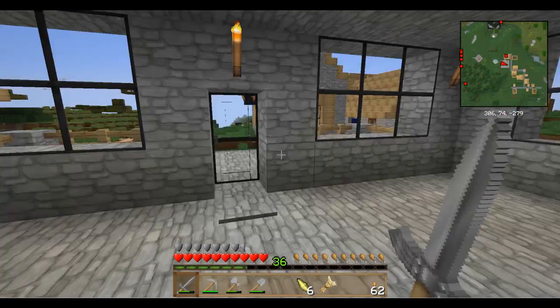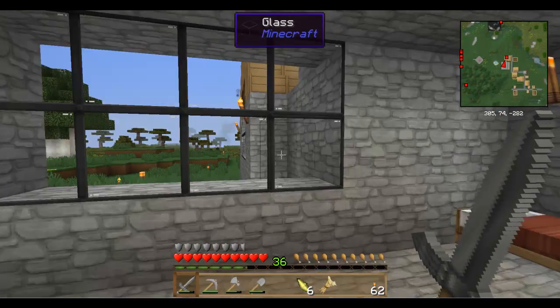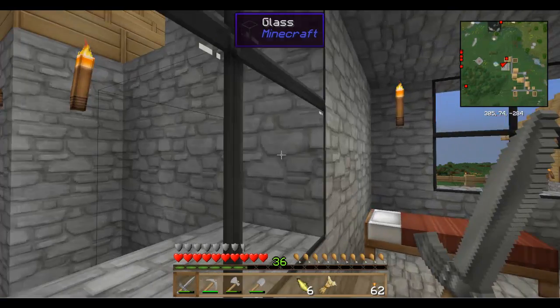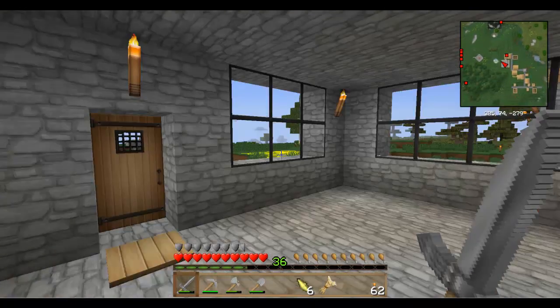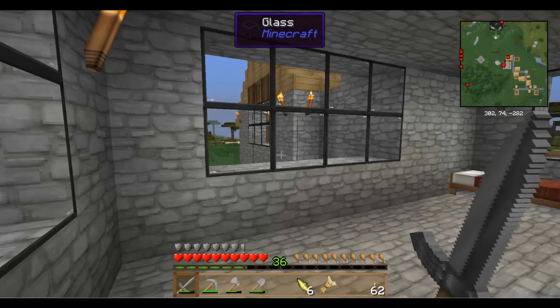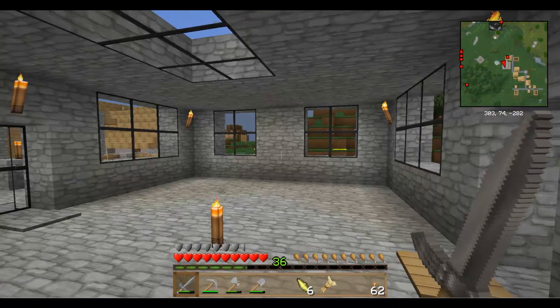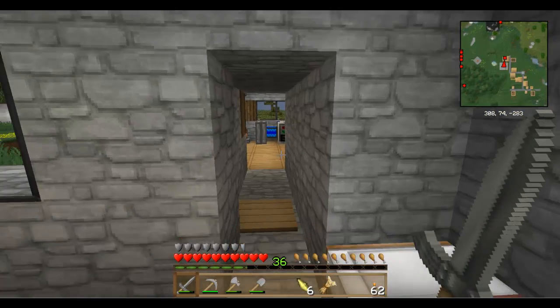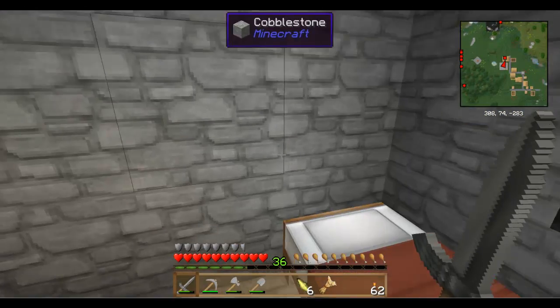Like this door, I've covered this one so it looks like cobblestone. Now it does look a little fishy at the moment — you can come over here and tell there's something there. But as I stretch this place out a little bit and add some rooms, it will be a little less obvious that there's a door hiding right there.